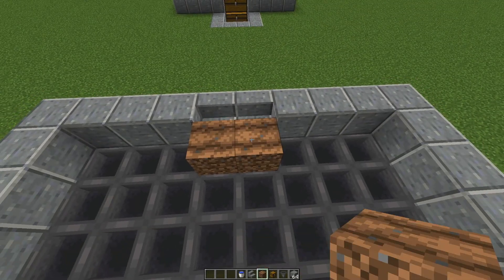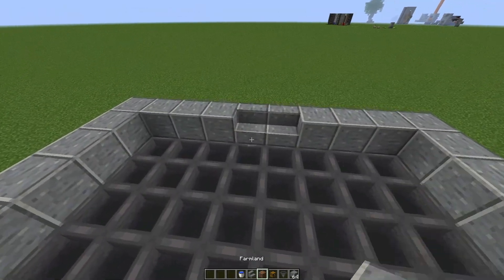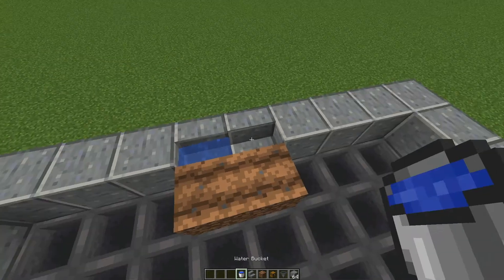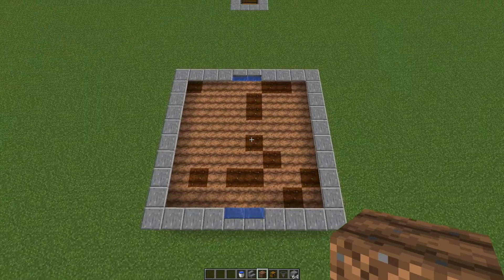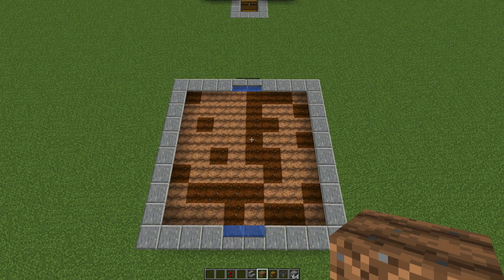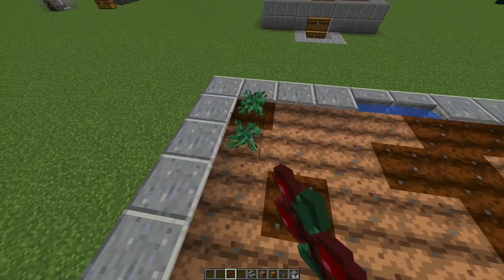Place down dirt or farmland and water-lock the stairs like this, then do the same on the other side. That will be enough to hydrate the entire farm. Place down dirt and you can see the water spreading - all the dirt is hydrated, which means we can plant our sweet berries.